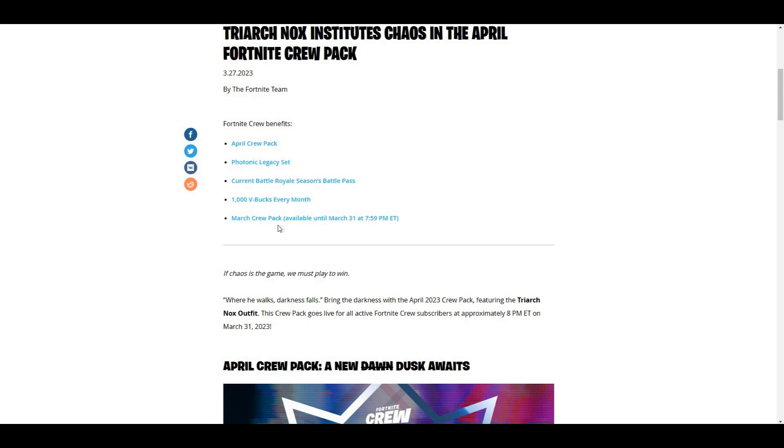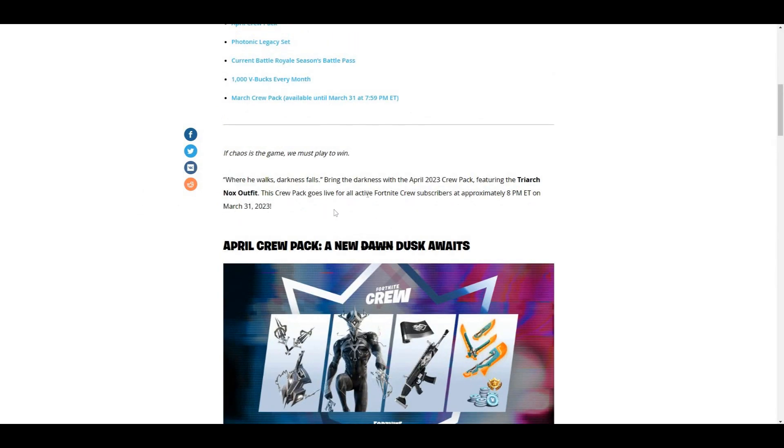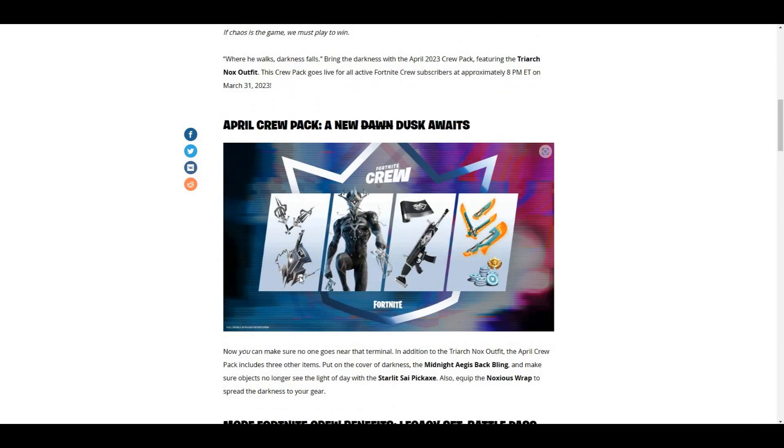Just to let some people know, the March Crew Pack will be available until April 31st at 8 PM Eastern Time, so you have just a little bit of time to get the March pack. The April pack comes with a lot of stuff — it comes with the skin, a back bling, the wrap, the Legacy Pickaxe, the Battle Pass, and 1,000 V-Bucks.